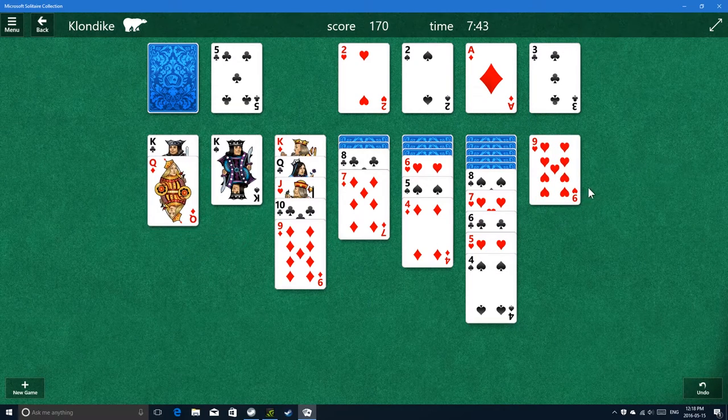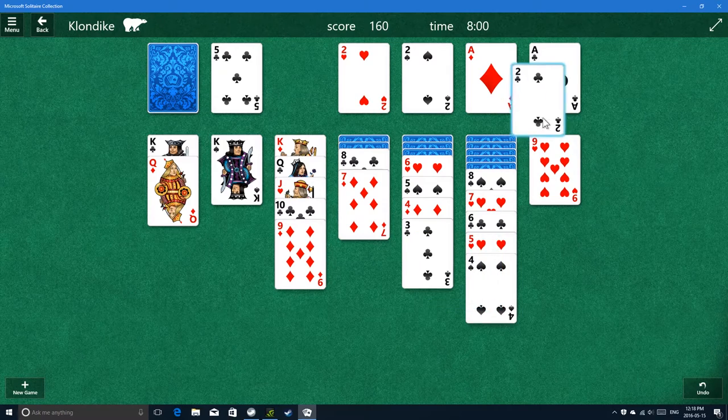A queen as well. Hey, we might just have another room for this red king, or maybe not. Neither the black jack. Three - no threes here, so I can't put that four there. But I could put this three there. Look - I'm being smart and undoing all my moves. No, I can't do that.